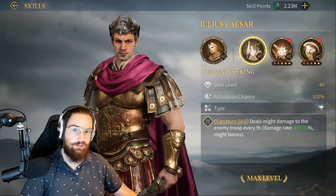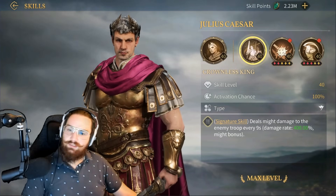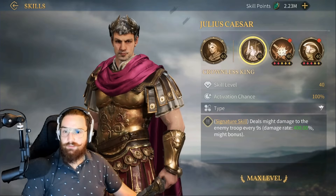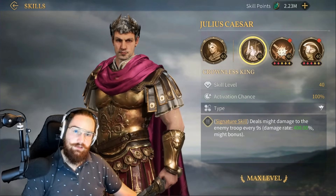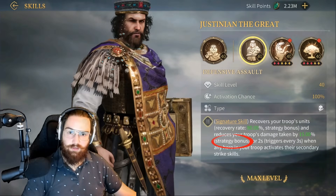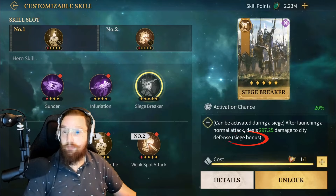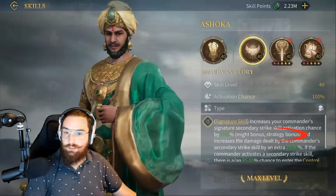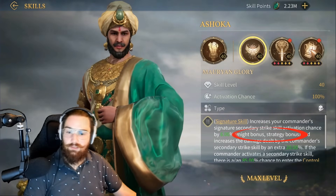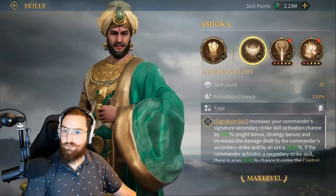So how do we calculate this multiplier — this might bonus? First, notice that we have different types of bonuses, but they all work the same: Might bonus, like Caesar's signature skill case; Strategy bonus, like Justinian's; Armor bonus, in Barbarossa's case; and Siege bonus, like some customizable skills. It can also be a combination of at least two attributes, like Ashoka's signature skill. To put it simply, it's a bonus based on at least one of your hero's attributes.